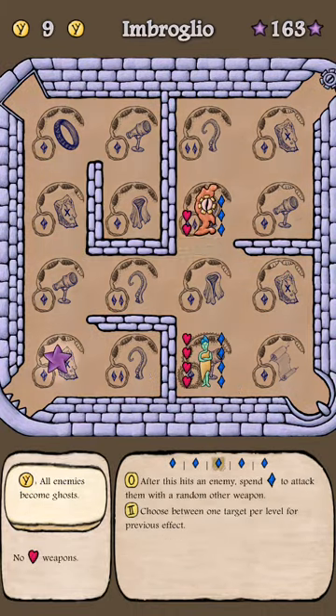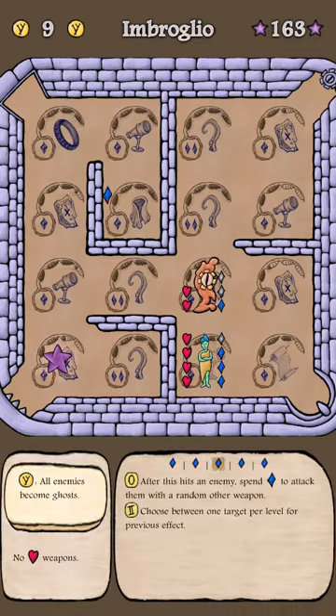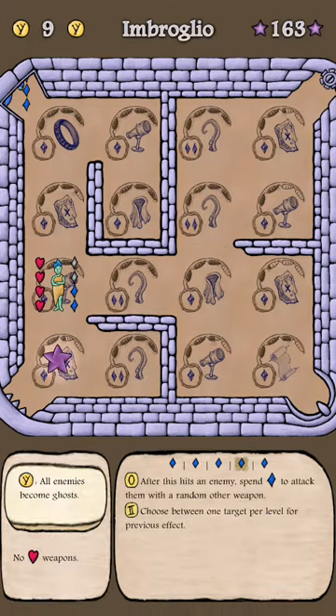Nice, got a charge too. Absolutely kill that enemy. Now you see the power of having a leveled board, right? The telescope gives me choices — all three of the ones I picked were level two. Oh, here's the big monster.